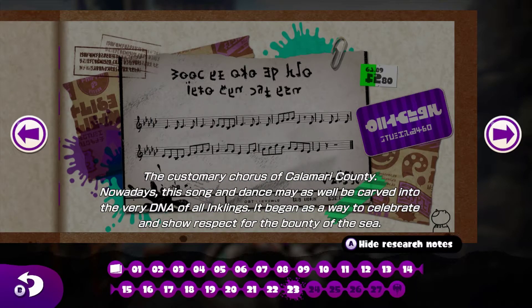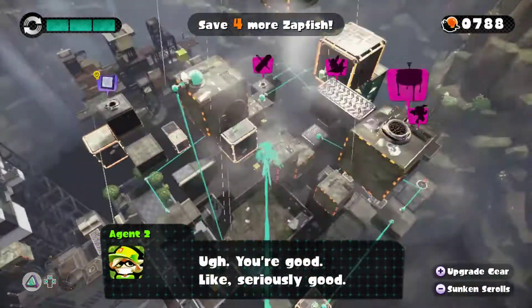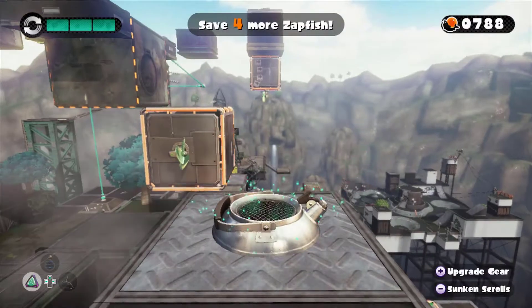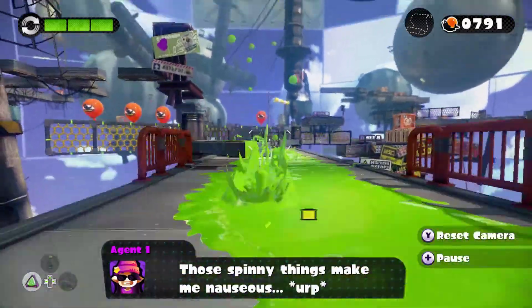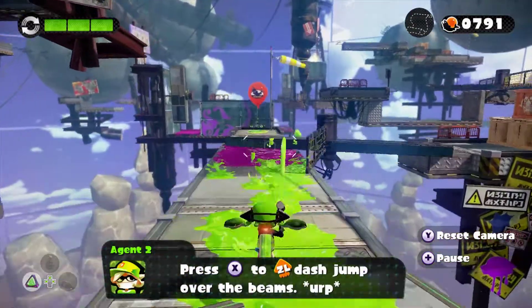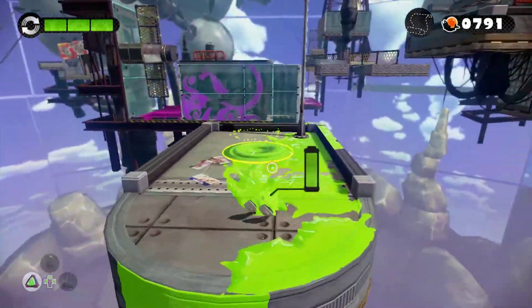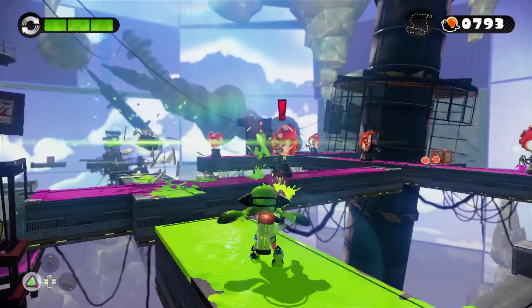The customary chorus of Calamaria County — nowadays this song and dance may as well be carved into the very DNA of all Inklings. It began as a way to celebrate and show respect for the bounty of the sea. What do you say we do one more level and then move along with our lives? Level 24 — Pinwheel Power Plant. Slip through defenses. I see what you did there. I remember where the scroll is in this one. This level is actually not as bad — it looks a little intimidating because of these platforms, but trust me, it's not as bad.